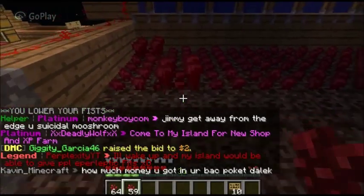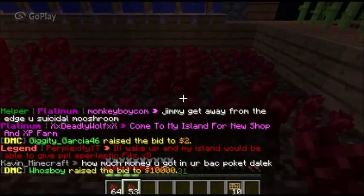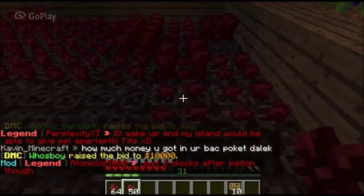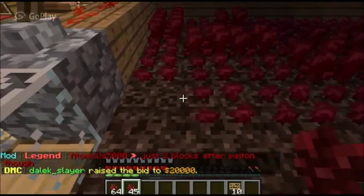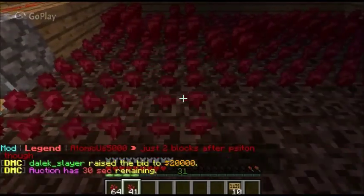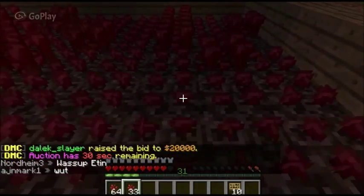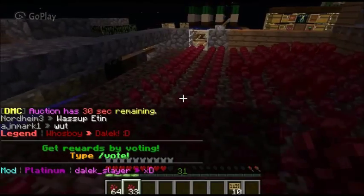Now let's talk about more what we're going to do this episode. I think what we're going to go do is we're going to enchant a diamond pickaxe and try to get Silk Touch on it, even though the odds are super rare that we get it. And we're also going to work on our villager huts back there for our store. We'll just talk about some more things that are going on with the channel.